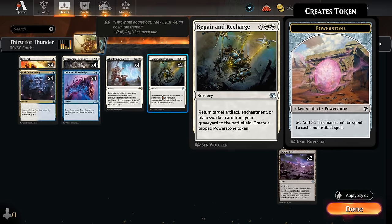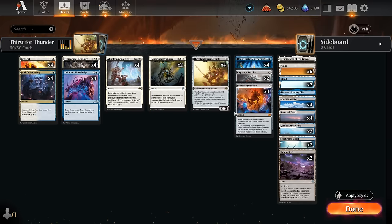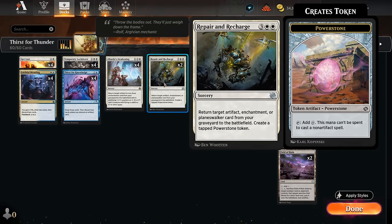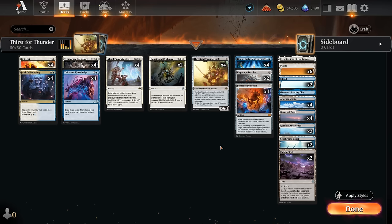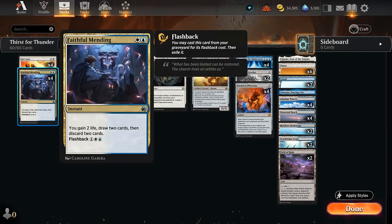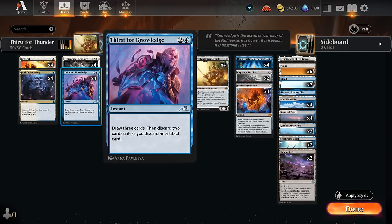Besides the Awakening, we've got two copies of Repair and Recharge, which also makes a tapped Powerstone token to help cast our artifacts or use abilities like Thunder Hulk's. For filling the graveyard, we have four copies of Faithful Mending to draw two, discard two, and gain two life — flashable for three mana. We also have Thirst for Knowledge to draw three and discard two, usually just one if we discard an artifact.